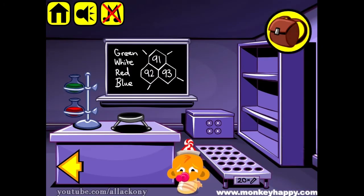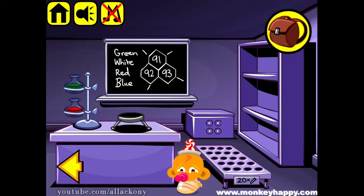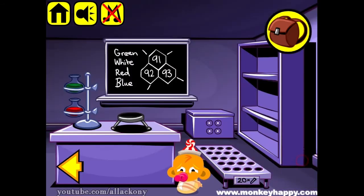Click a few tubes. And now the most difficult puzzle here is this one — we need to open this chest. Please have a look at the gold. The colors are white, blue, green, and red. Here you can see the list, and we need to count the number of letters in each word. Green consists of 5, white is 5, red is 3, and blue is 4.